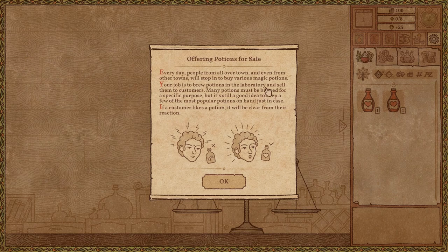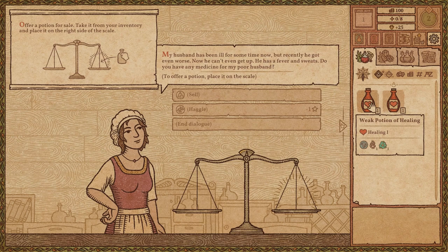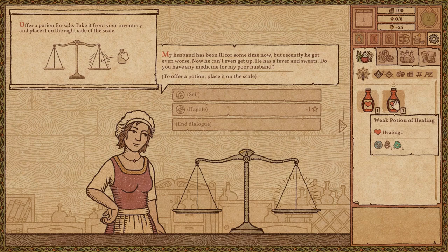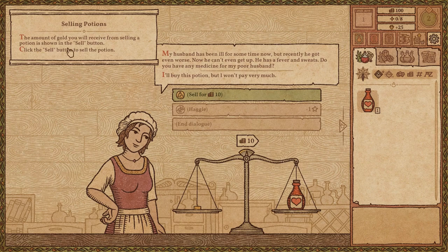If a customer likes a potion, it will be clear from their reaction. Offer a potion for sale — take it from your inventory and place it on the right side of the scale. Customer says: 'My husband has been ill for some time now, but recently he got even worse. Now he can't even get up. He has a fever and sweats. Do you have any medicine for my poor husband?' The amount of gold you will receive from selling a potion is shown in the sell button. Sell for 10.